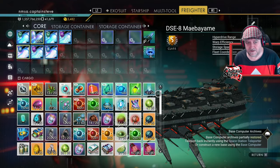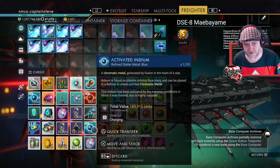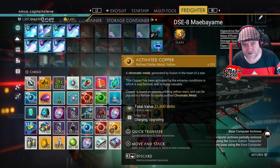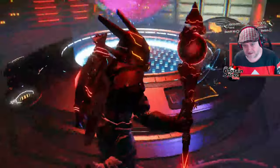Luckily, a lot of those parts other than the wiring looms I could actually craft anyway, because I had a shed load of cadmium that I can just convert into chromatic metal. So lovely jubbly, got that installed — all done. Now let's go back over to the galactic map.